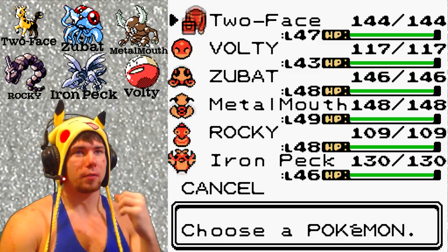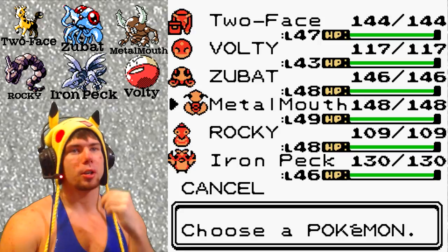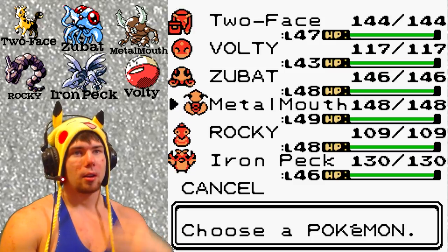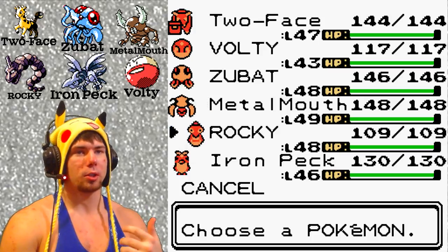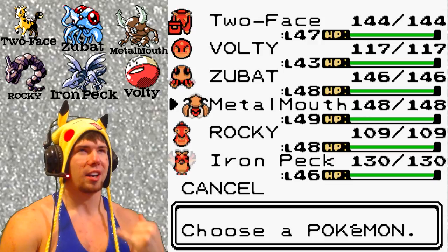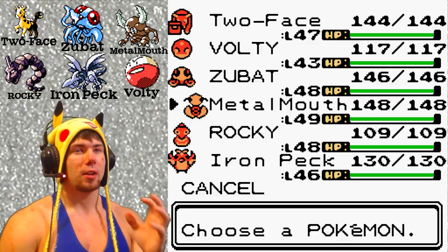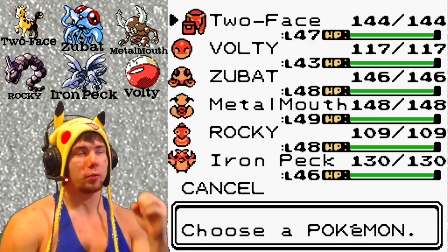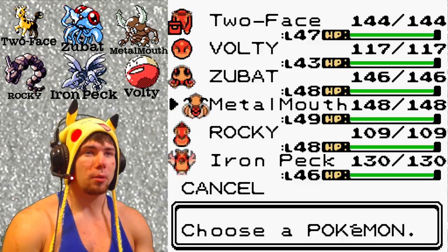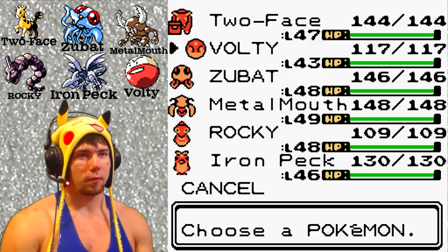Two Face will be used heavily in the first three bouts. Metal Mouth now has Submission, a Fighting type move, so Metal Mouth coupled with Swords Dance is going to take out the Dark types, with the exception of Houndoom — Rocky will take care of that. Dragon types are going to be extremely strong; I think it's an Aerodactyl, Gyarados, and Charizard. Once I get to Lance, we'll just hope to survive. This is a Nuzlocke — if they're gone, they're gone. Two Face, Metal Mouth, and Rocky are the main three.